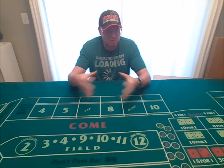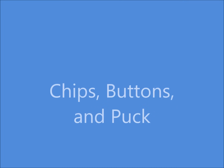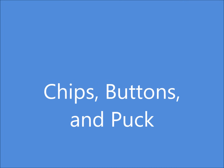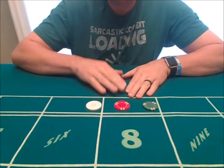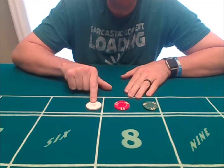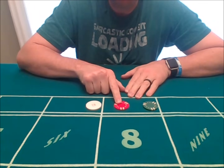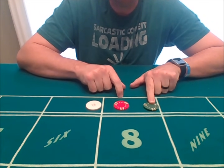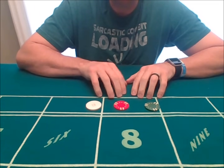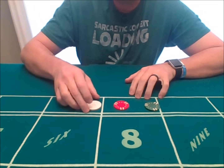Let's get down to the table and start showing you the basics of how to play craps. When playing at home on my table, I use white chips to indicate $1 increments, red chips are $5 chips, and green chips are $25 chips. These are the common basic ones I use when I'm practicing at home before a trip to Las Vegas.